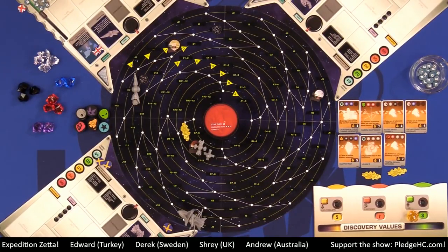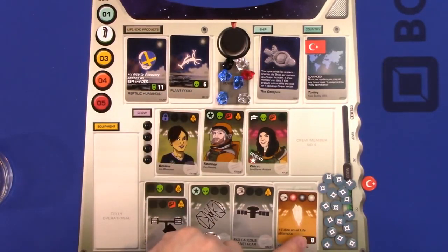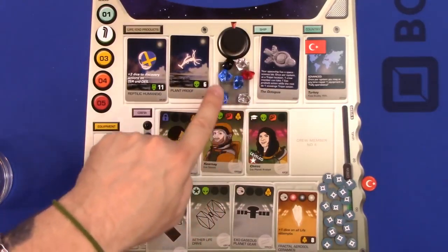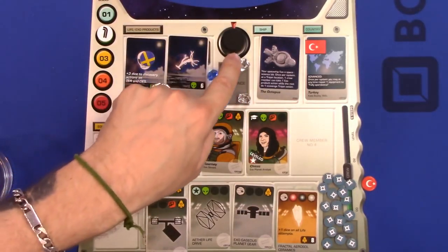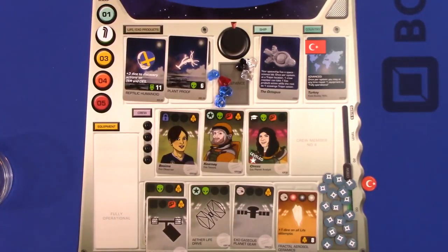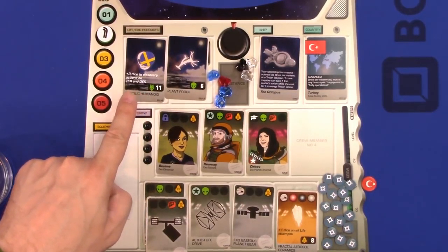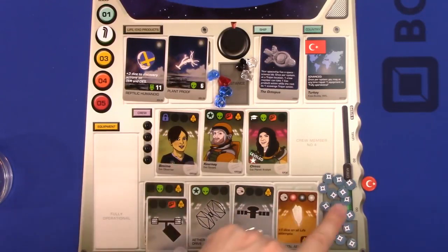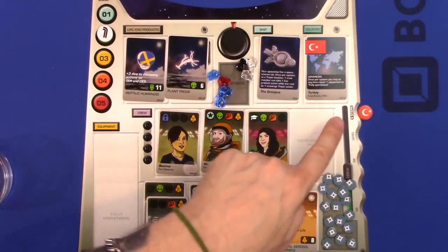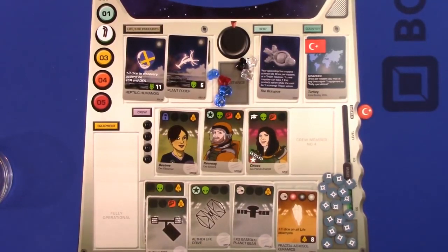In final scoring: total up points from alien discoveries, exo product points, and remaining substances — red and blue are worth two points each, black and white are worth one point each. Add fame for anything you assisted with. You get two points for every leveled crew member — potentially up to six — and if all crew are leveled and the level marker reaches the nine-steps space, that's nine bonus points. Whoever has the most points wins.